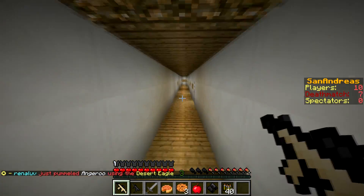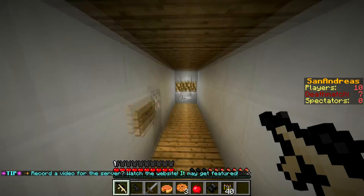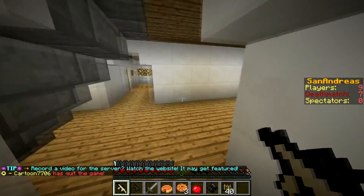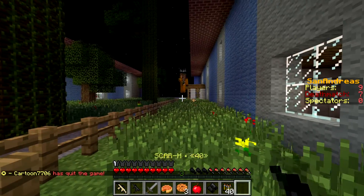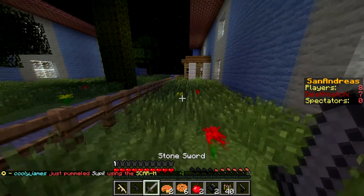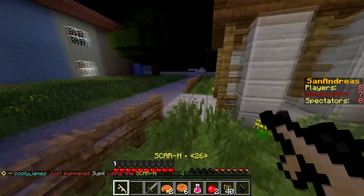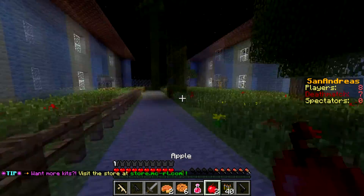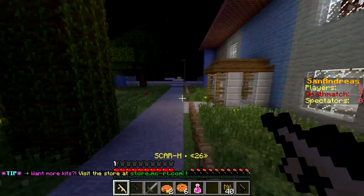I need to find some people so I can kill them and take their stuff. Oh, there's a name! There's someone out there — I need to eat first. Let's go get him! Killed him! He looked like he had nothing — he just had an instant health potion. Got a kill there, nice! He didn't even attempt to kill me — that was weird.